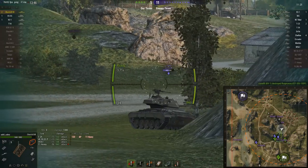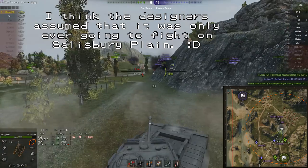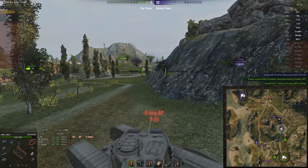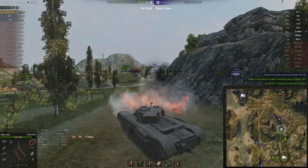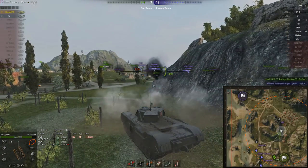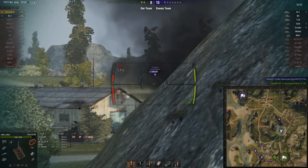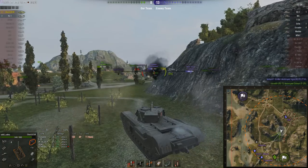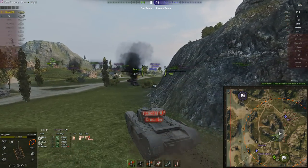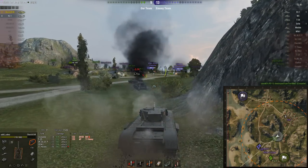We're about to see one of the other more annoying features of the Churchill - the gun depression. He's got shots on this Chaffee all day long, he just can't get his gun down low enough. That's annoying. So it's down to three tanks now - Solid's already racked up 1,100 damage and two kills. One of the KV-1s has got a pair of kills, the T14's just died, and that KV-1 gets another kill. But Solid doesn't manage to keep much of his health - the M4 that was last spotted behind him actually pops out and shoots Solid in the rear.